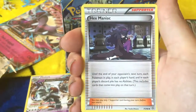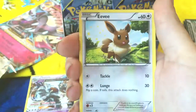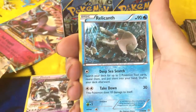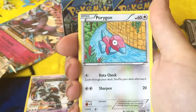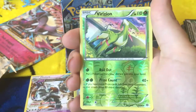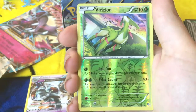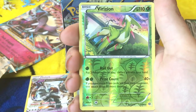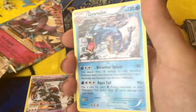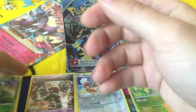Amphros Spirit Link. Hex Maniac. Cottonee. Eevee. Persian. Relicanth. Porygon. Reverse Holo Vespiquen — I'm calling it Verizon, dammit. If you have more prize cards left than your opponent, this does 80 more damage. Nice. And... Gyarados! Gyarados is one of my faves.